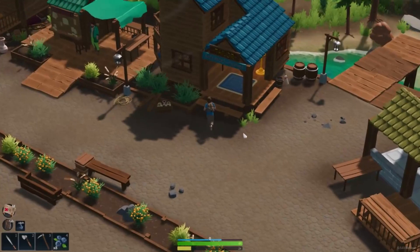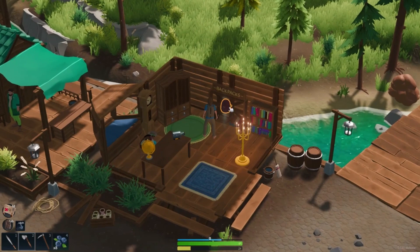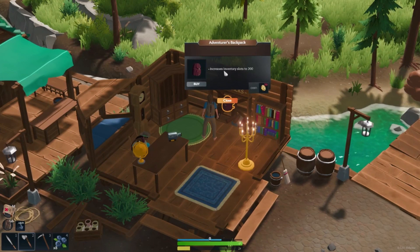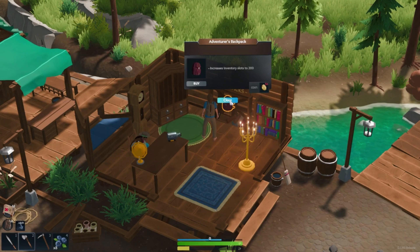Another important point in town is the tailor — looks like he's right next to the mayor. When you walk in, you'll be able to see the backpacks. It's going to cost you 50 gold. You're going to want to beeline this as quickly as possible. Right now we can only hold like 100 wood or 100 stone, and this will allow you to hold twice that amount. I grew a bunch of flowers and sold them to the florist, and had the money in no time — flowers make a pretty good cash crop.